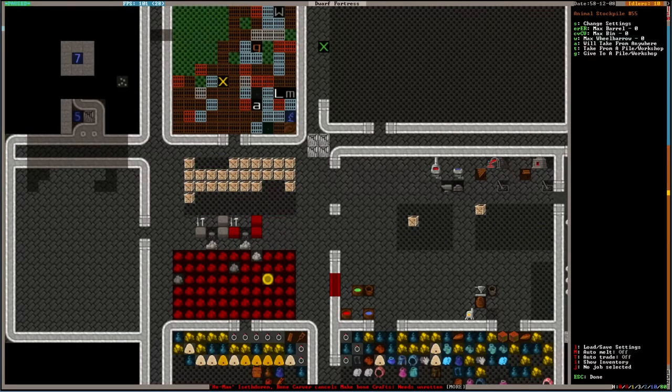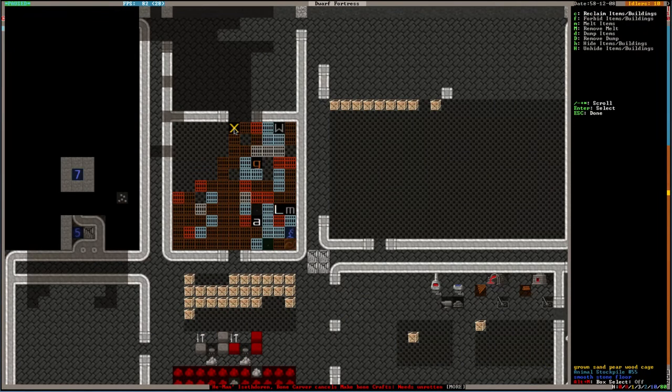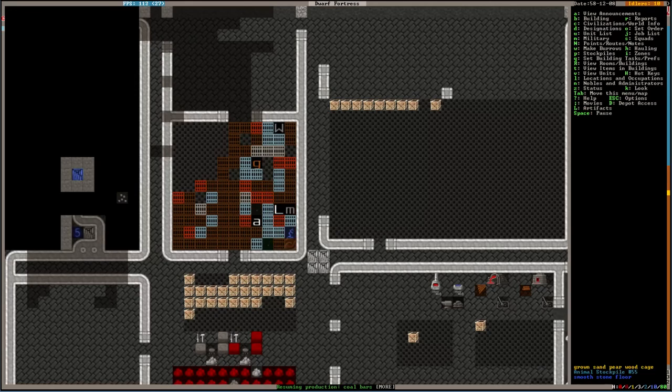I wish there was a way — look at all these wooden cages that we have. What if we melt them? This doesn't work, does it? We can melt the cages — yeah, we just made... it just melts the metal ones.